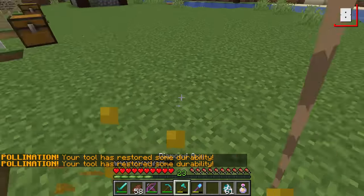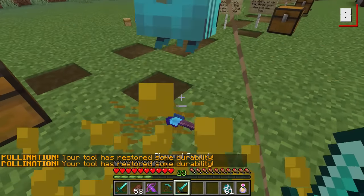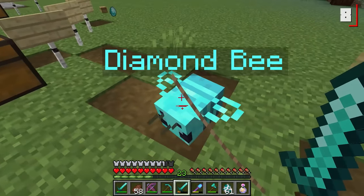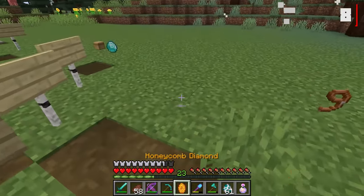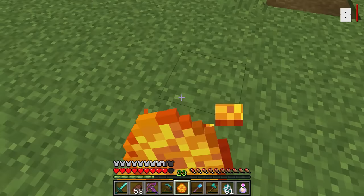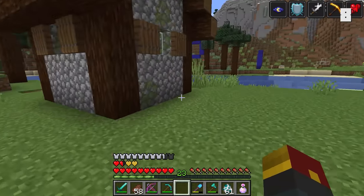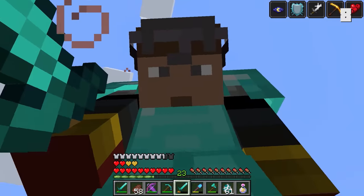They are all looking way more durable now. They also have a new effect enchantment known as pollinated. If you kill this adorable little guy, you'd also get a special drop known as the honeycomb diamond. Eating this special item will give you a whole mess of potion effects: night vision, absorption, strength, haste, and a serious health boost that all last for one minute. So now you're ready to take on a whole bunch of mobs with your pollinated weapons.